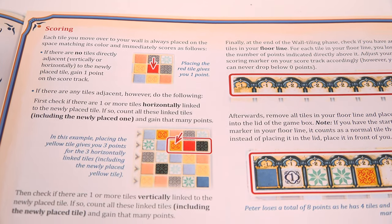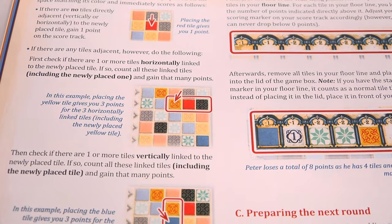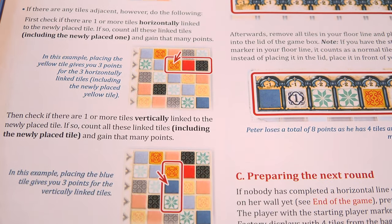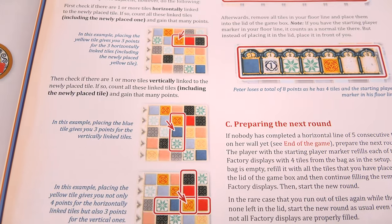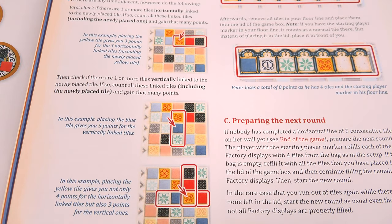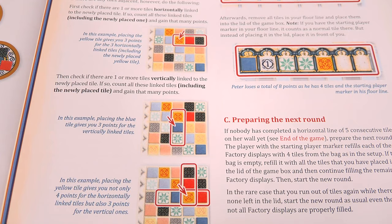If the tile touches any tiles in the same row or column, you score bonus points. You score one point for each connected tile in the same row or column, plus one point for the tile you just placed. This includes any tiles next to those tiles in the same row or column, and so on. Importantly, when adding up your bonus for this row and column, count the tile you just placed again if there are connected tiles in both the row and column. For example, if you place a tile and there is one tile above it and one tile to its side, you would score four points.